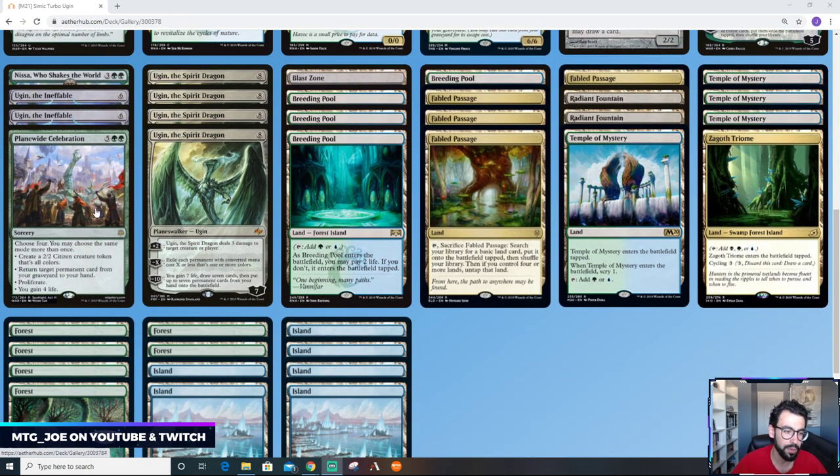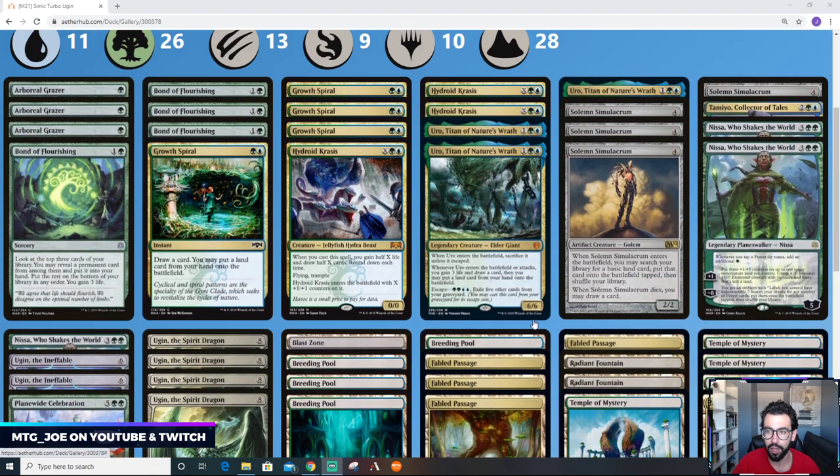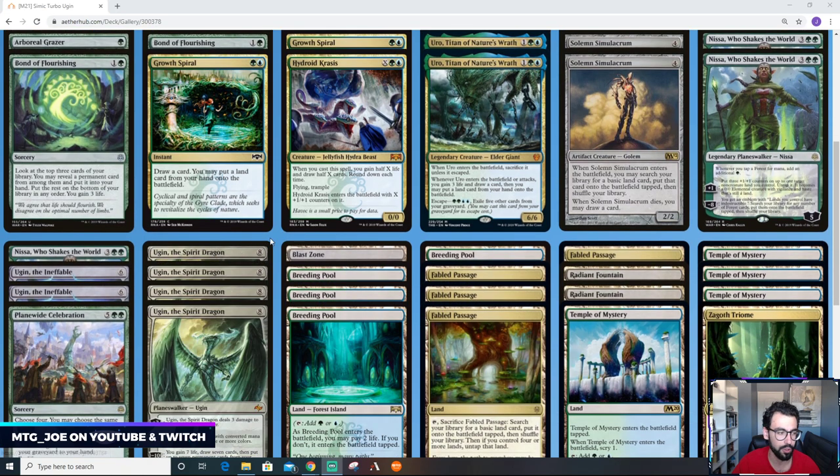We're going to try one Planewide Celebration — it's a pretty flexible card. We can get ahead on mana, return stuff from our graveyard, proliferate our Ugins or other planeswalkers, or even our lands if they're animated with counters, and it can also gain us life. We're obviously playing four Ugins since that's what the deck is built around, plus a whole bunch of lands: breeding pools, fetches, temples, and some fun one-ofs including a Triome that taps for blue-green and can cycle if you flood. One Blast Zone for removal, and two Radiant Fountains — a reprint — for some life gain.